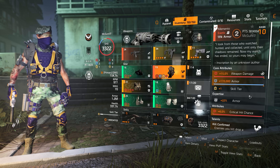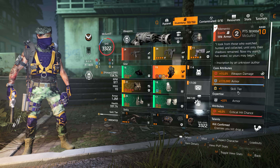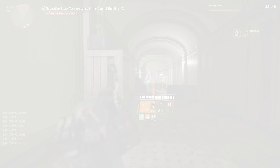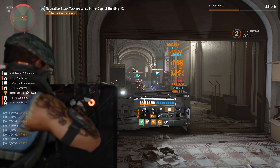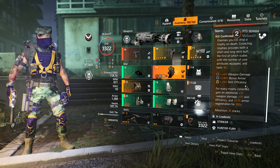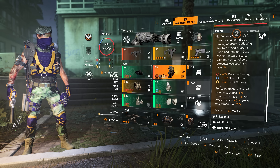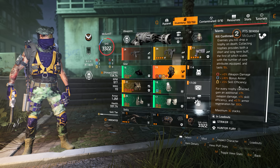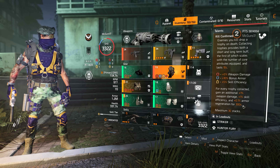The last piece to top off the build is my favorite exotic in the game — the Memento Backpack. It comes with all three core attributes: weapon damage, armor, and skill tier. It has no attribute slot but has a mod slot where I have crit chance. The talent is Kill Confirmed: once you kill enemies, they drop orange trophies. Picking them up gains 5% weapon damage, 10% bonus armor, and 5% skill efficiency, scaling with the number of core attributes on your build. The long-duration part allows you to get up to 30 stacks — at 30 stacks you gain 30% weapon damage, 30% skill efficiency, and 3% armor regeneration for 300 seconds, which is 5 minutes.